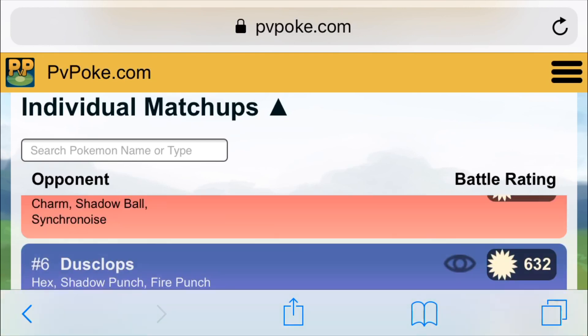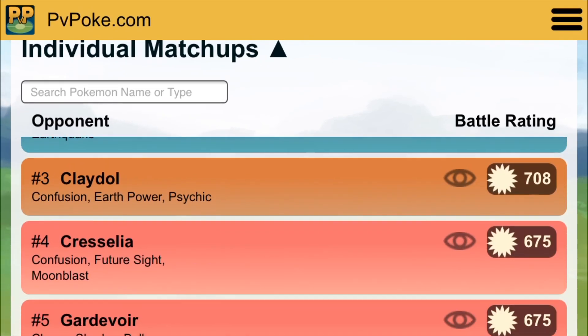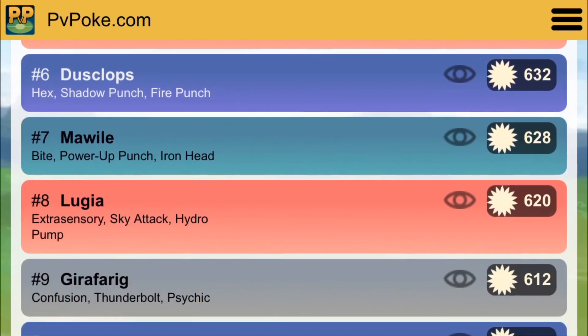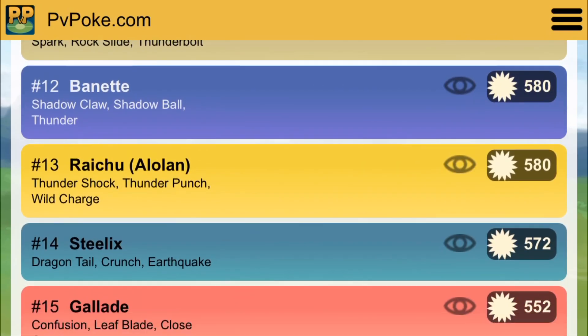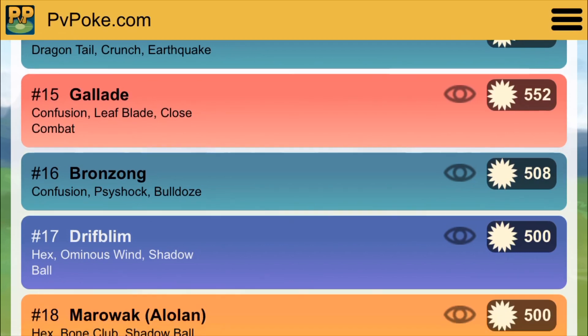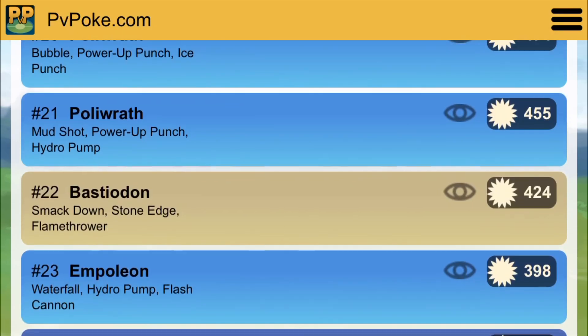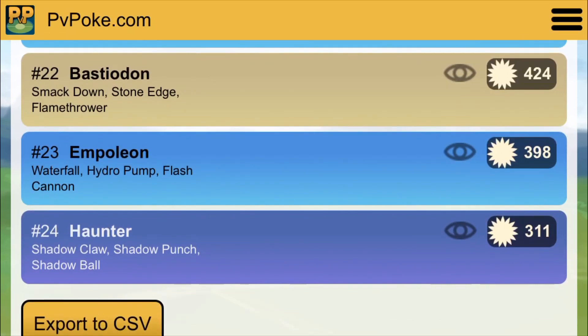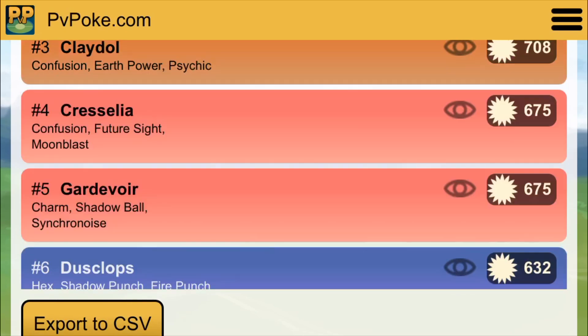Let's look at the top now and see what's in there. Medicham and Steelix moved up quite a bit. Claydol, Cresselia, Dusclops — still winning. Mawile moved up quite a bit as well. Giratina moved from a tie to a victory — that's because it's not getting resisted like I mentioned earlier. Dusclops, Probopass is a victory. Banette, Alolan Raichu stays the same. Steelix with Dragon Tail is still a victory. Bronzong, Drifloom is a tie. Bastiodon and Empoleon get a little closer. Haunter matchup stays relatively the same. You can see it does improve its place in the meta quite a bit.